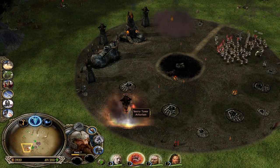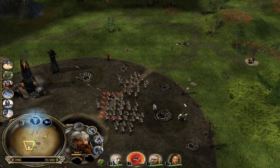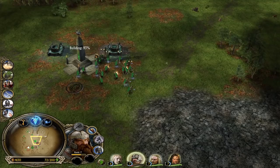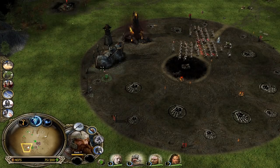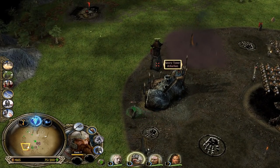As double Isengard in this case, they needed to rush my ally at the top right side all the time to put him really behind. Because defending all alone is not going to win you the game.